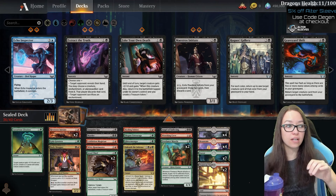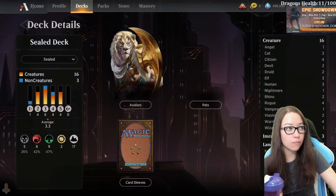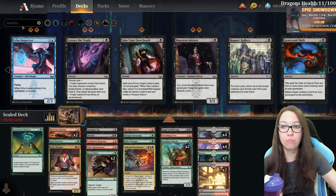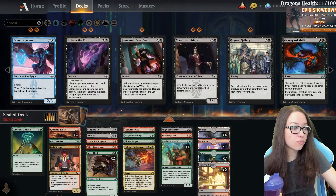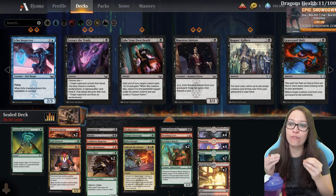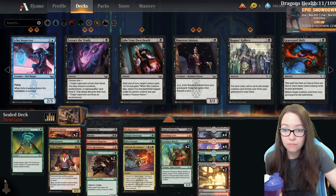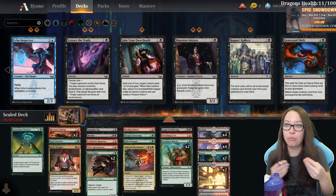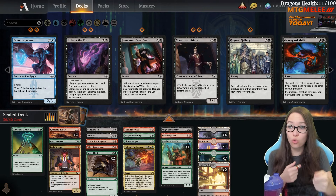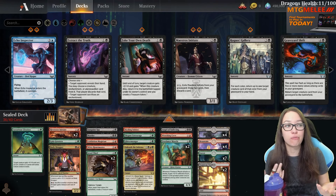Now that I have all the cards I really like, we'll take a look at the curve, creature count, and spell count to see what we're missing. Sixteen creatures is already quite high - not to say we can't have more, but we might be looking for more removal or something else. Rather than just adding everything that's playable and cutting accordingly, I like to add the best cards and then look for the missing pieces. We have about four flex spots here because we have 36 out of 40 cards.